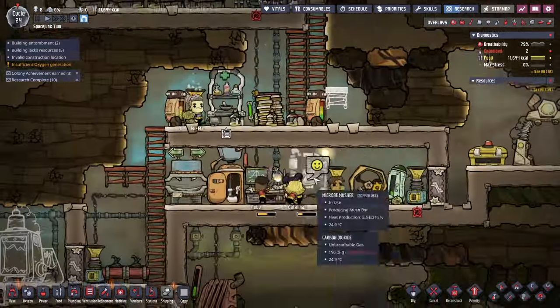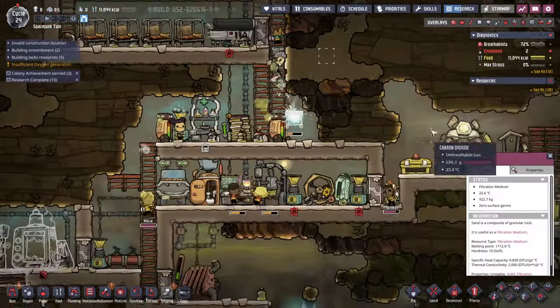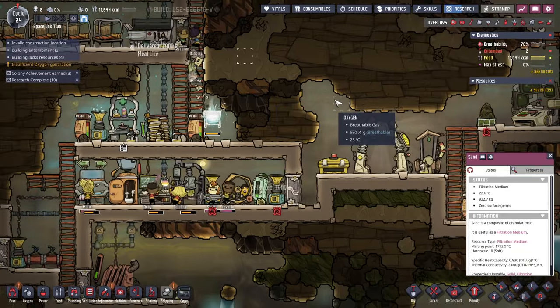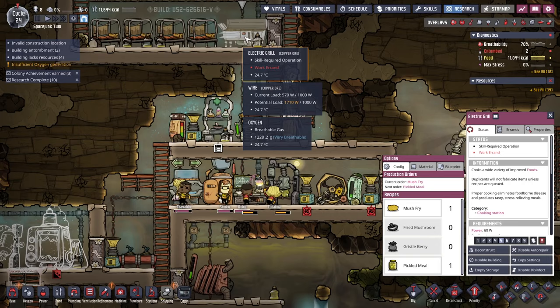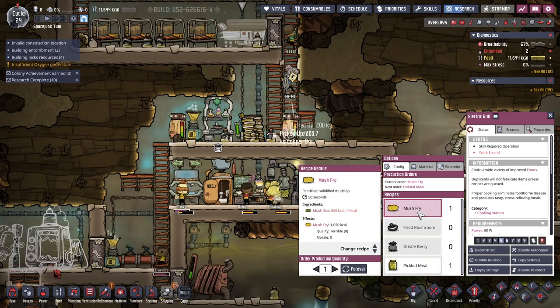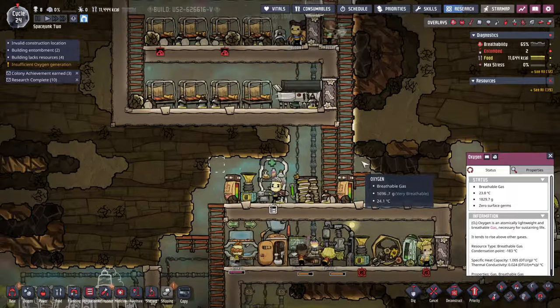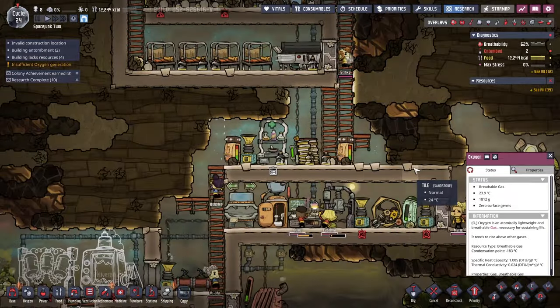Our food is getting a little bit low. They ate the mush bars ahead of time, I think. The delivered meal is there. Hopefully we can get some better food there. I need a Roomba.